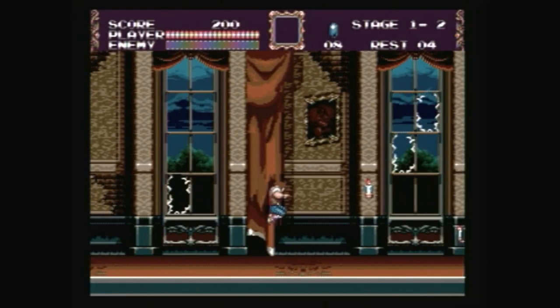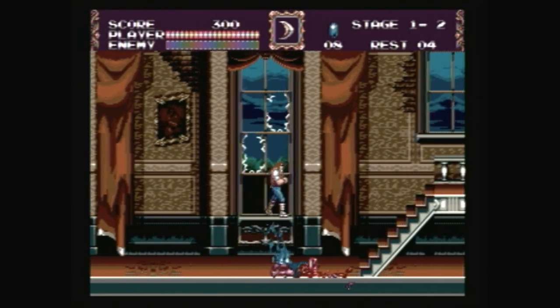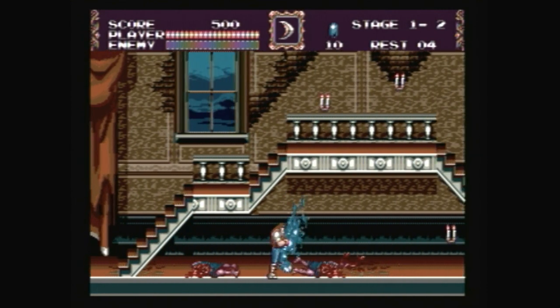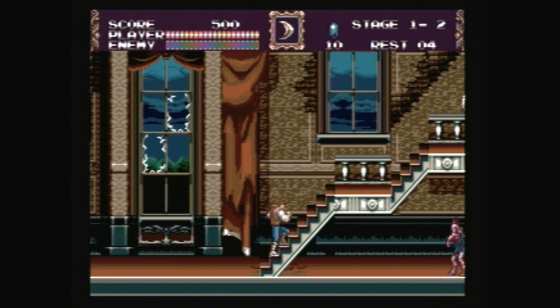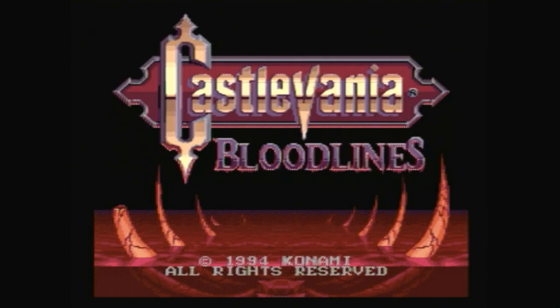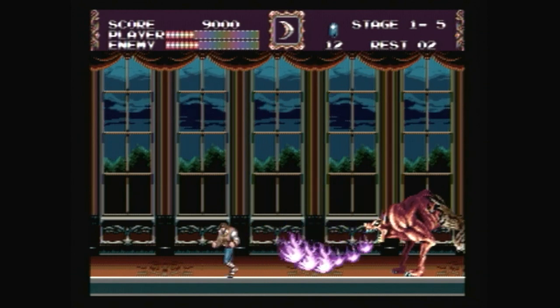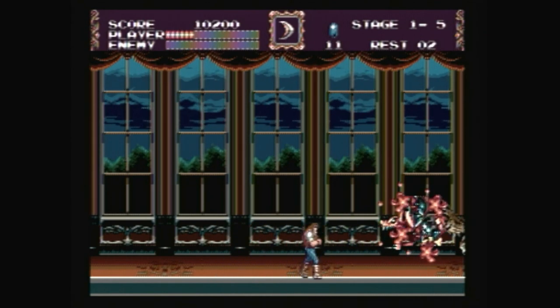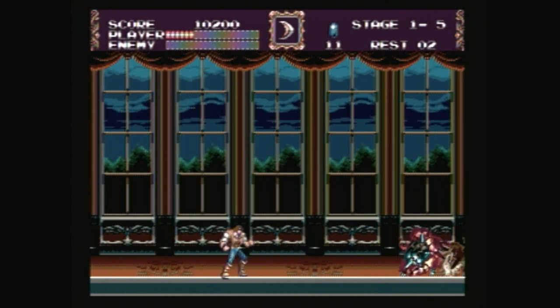For the first and only Castlevania game to be released for the Genesis, it seems appropriate for it to be one of the goriest installments of the series at the time, all the way down to its title screen drenched in blood. This game is also drenched in copious amounts of awesome. This is Castlevania Bloodlines for the Sega Genesis, released in 1994 by Konami.